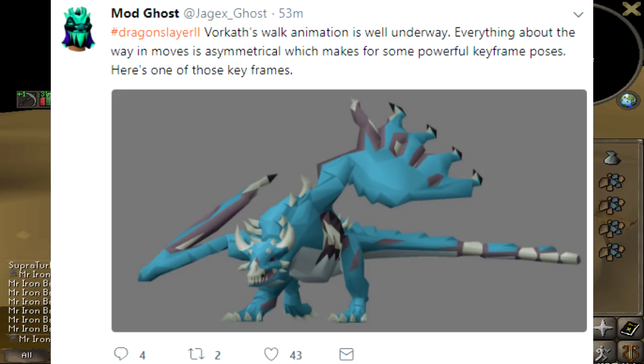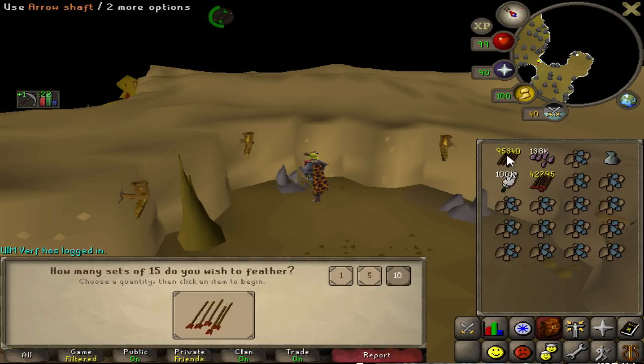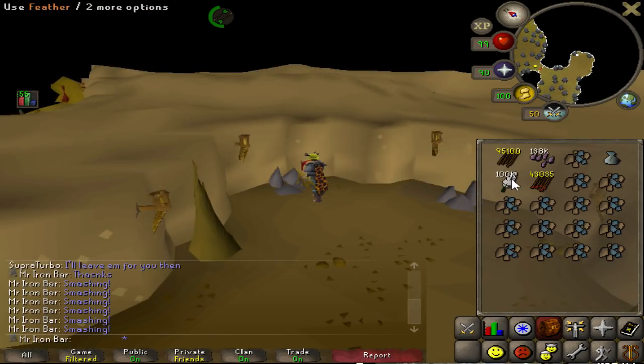Things coming out with Dragonslayer 2 — obviously the boss, and the new best-in-slot range cape which is Ava's Assembler. I cannot wait to get that alongside stuff like Dragon Kite Shield, Dragon Plate Body, all that good stuff. If you are new to the series and would like to stay up to date with future progress on this character, feel free to subscribe. Thank you guys so much for watching, and I hope to see you guys soon with another video in a few days. Happy holidays to those of you celebrating the upcoming month. Bye-bye.